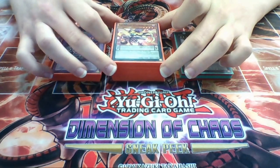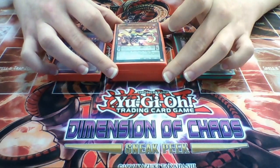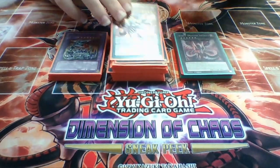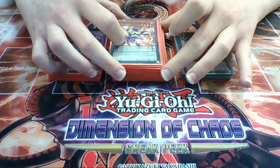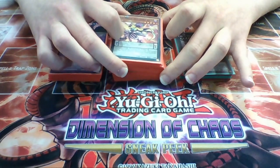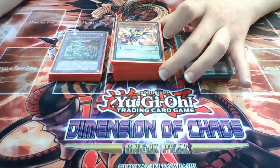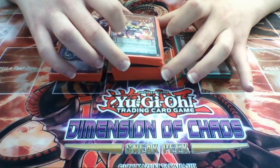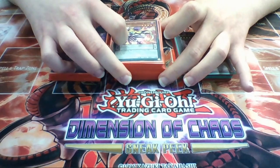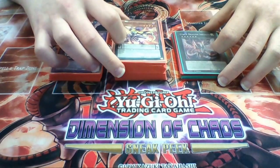I have chosen to play Performer Pal Dracoslayer over Perform Mage Impulse because I think the Perform Mage engine itself can clog quite a lot - there are just too many plays and I don't enjoy that. This build gives me a lot more freedom with the Performer Pal engine and the Dracoslayer engine, so I don't have as many consistency issues. I'm also able to abuse cards like Unexpected Dai and Rescue Rabbit in this deck, which is a very fun addition.